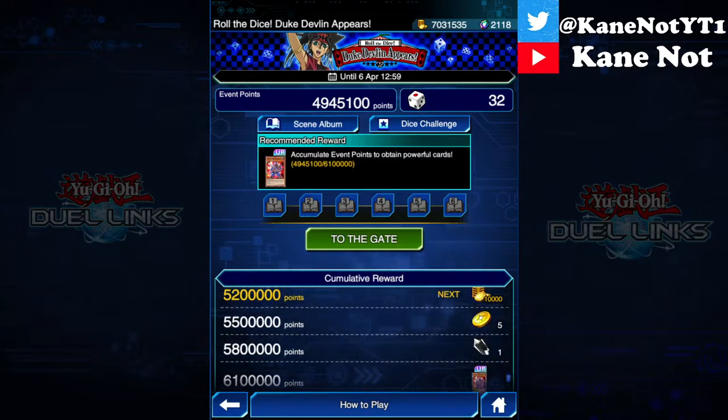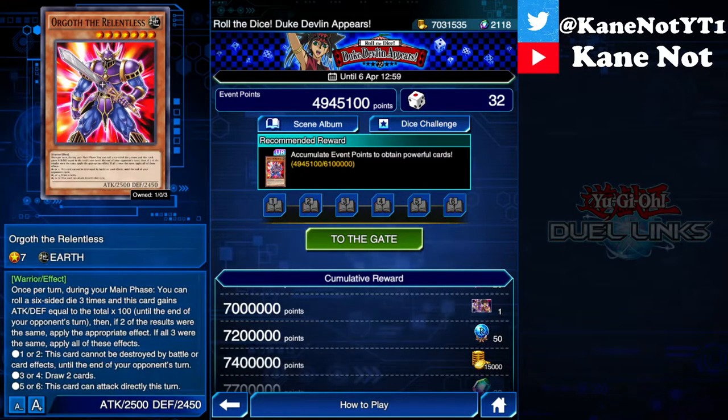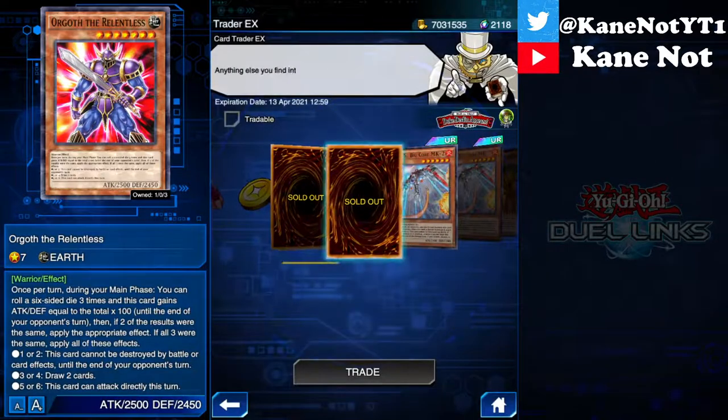All in all, those are cumulative rewards, and I was also trying to get Orgoth the Relentless. I managed to get at least about 3 other copies aside from the one obtained via leveling up. So because I accumulated all my EX gems, I actually exchanged them for the prismatic copy right here.